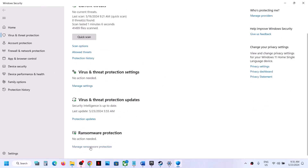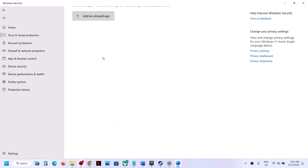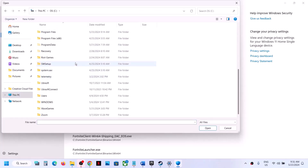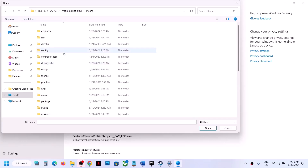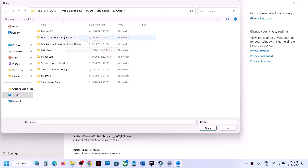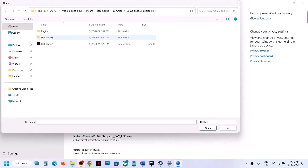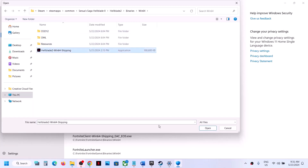Scroll down and click on 'Manage Ransomware Protection.' Click on 'Allow an app through Controlled Folder Access,' click Yes to allow, then click 'Add an allowed app' and click 'Browse all apps.' Navigate to the game installation folder — for example, C drive, Program Files x86, Steam, SteamApps, Common, then the game folder — and select the game exe file. Click Open. Repeat this to also add the exe file from the Hellblade Binaries Win64 folder.